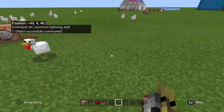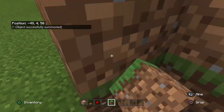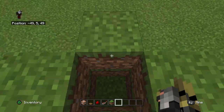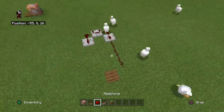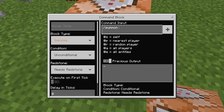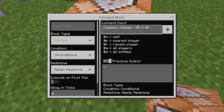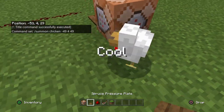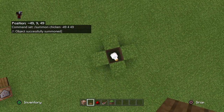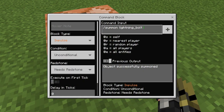Now I'll show you something cool. These are coordinates: minus 49, 449. For example, if you type slash summon chicken and add the coordinates — minus 49 space 449 — you can summon a chicken at that exact location. As you can see, it summoned the chicken right there.